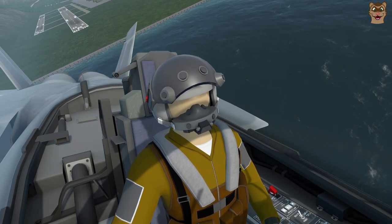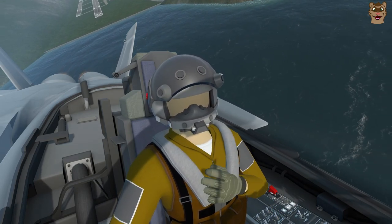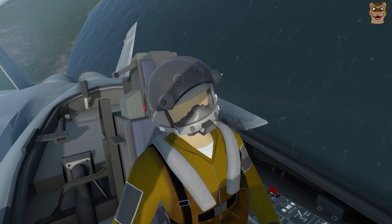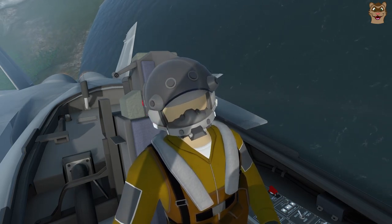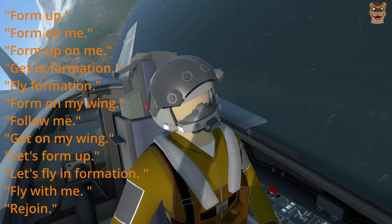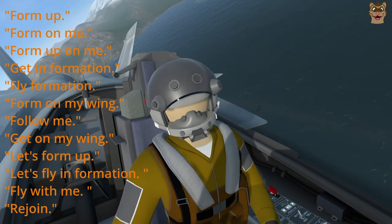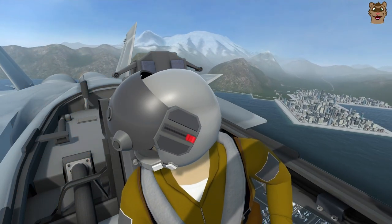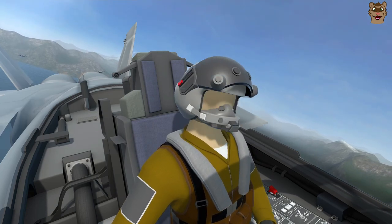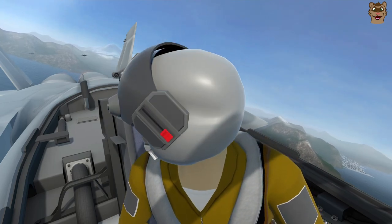You have two wingmen to command: one fitted for air-to-air and another for air-to-ground. None of today's targets will return fire, so you have lots of time to get used to the commands. Start by telling your wingman to form up. Commands like 'form up,' 'follow me,' or 'rejoin me' all work. Try 'wingman, form up on me.' Copy — they should be coming around.